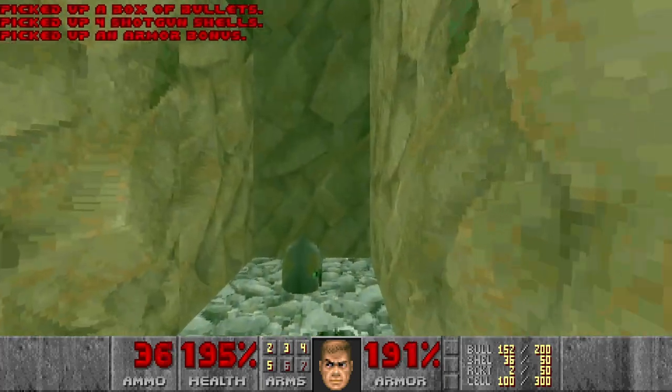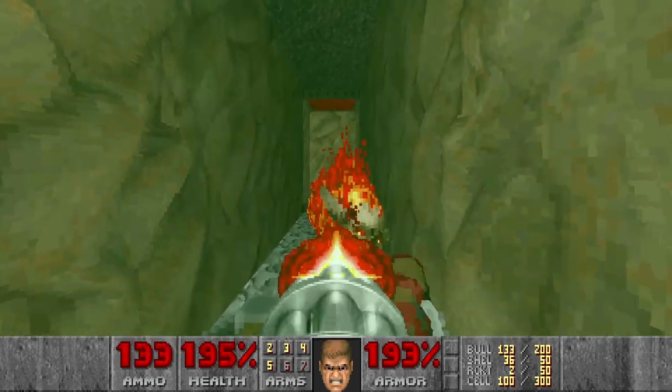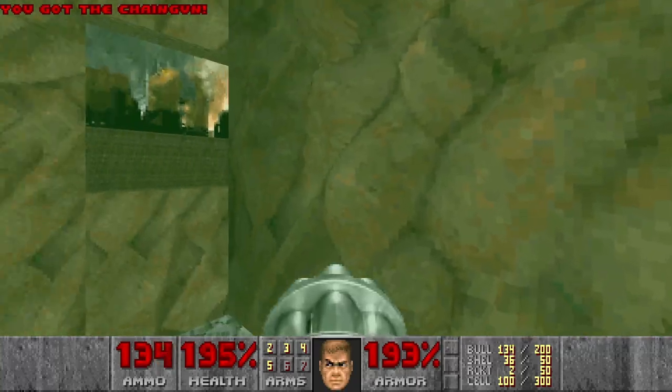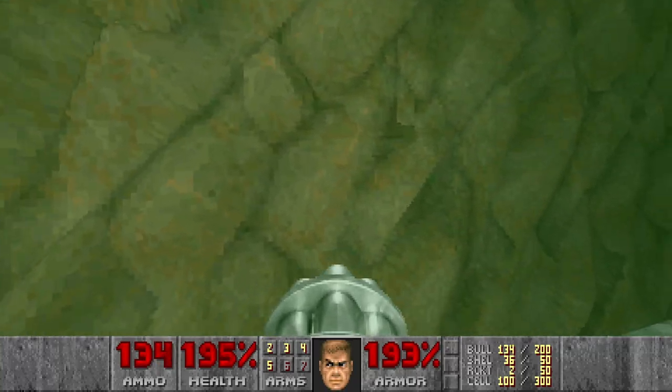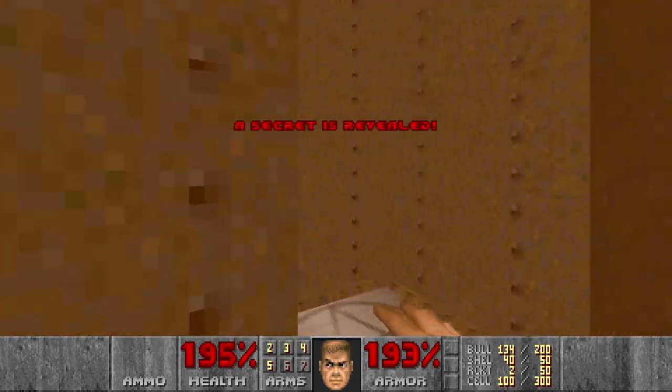So we climb up this tower like this. Pretty weird looking textures here — this is Paradox mapping. Looks cool. And then we will not take this teleporter — we go for this secret teleporter.